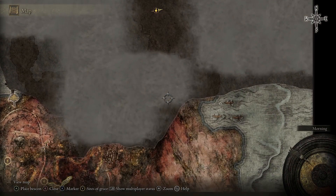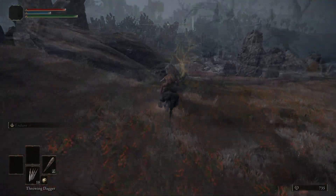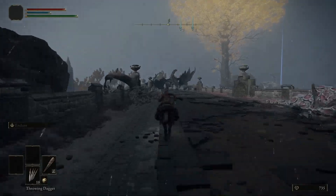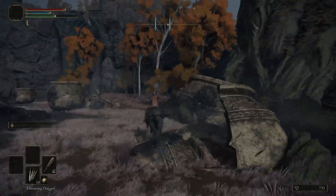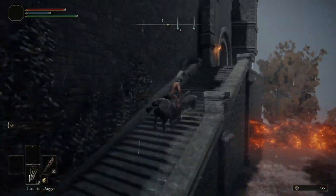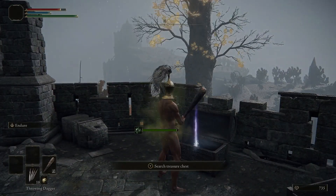Behind the Third Church of Marika there's a teleporter that takes you over to the Bestial Sanctum in the Dragon Barrow, and from here you can head directly south towards the minor Erdtree nearby. Along the way, make sure you grab a Golden Seed to upgrade your flasks, and then there's a giant bridge with a dragon on it. Grab the Site of Grace there in case the dragon kills you, but you can just run past the dragon pretty easily. Behind the Erdtree you can take the Spirit Spring up to Fort Faroth. We need to stop here anyway because we have to go into Fort Faroth and grab the right half of the Dectus Medallion so that we can go up to the Altus Plateau later on.